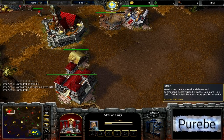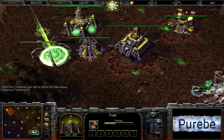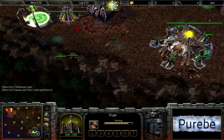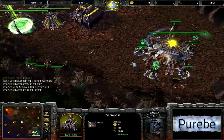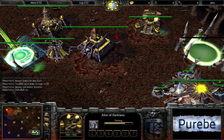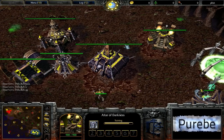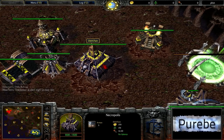It looks like Kinchin is going to go with a Paladin first as his hero choice. Looking down at Pain, I think this might actually be a Tier Fiends build. Normally you would have your Graveyard up by now, but either way he's definitely going with a tech into some Fiends, with that Graveyard coming down right at about 150.